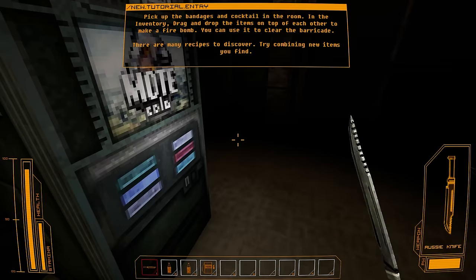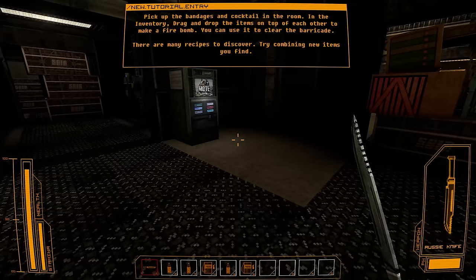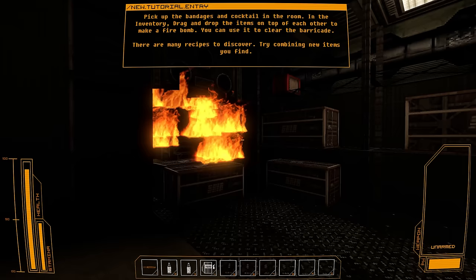That's actually a really interesting thing as well — because a bandage, of course, is a healing item. So the idea that you would have to sacrifice a healing item to make an offensive item is quite an interesting little combination. So how do I do this? Drag and drop. Yeah, nice.